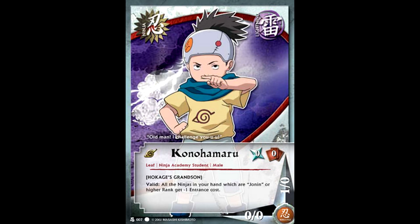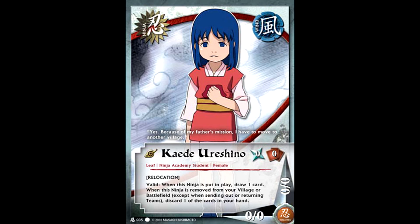Konohamaru was a very popular 2-of in most competitive decks because he reduces the entrance cost of ninjas in your hand by 1 if they're Jonin or higher rank. Since Jonin start showing up around turn 4, this lets you play them on turn 3 — which not only saves you from missing a drop in some cases, but also lets you get your Jonin out before your opponent. Kaede, while slightly less popular because of her stats, was actually an interesting tech. She lets you draw a card immediately when played, and then if she left the field for any reason, you would discard a card from your hand — but since the discarded card was your choice and not random, this usually worked in your advantage.